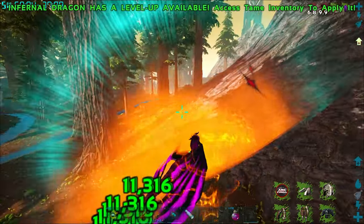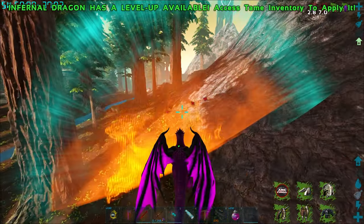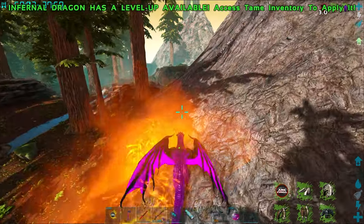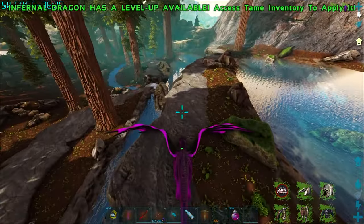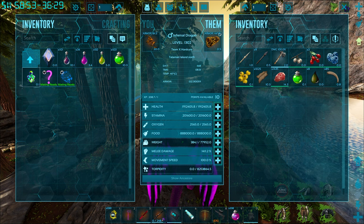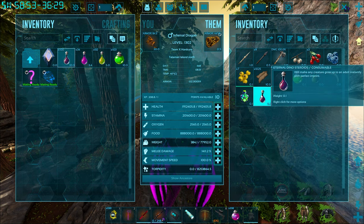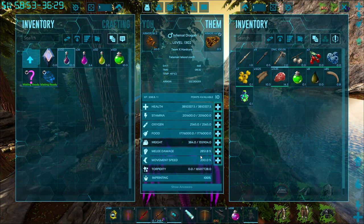Bionic Giga right next to our base — okay that's fine, we should be able to take that guy on. Let's just get out of the way of him a little bit. I've got another one of these potions that give us all of the levels, let's get that in. 3.8 million health, 2,800 melee. Let's give you one of them — that is going to give us all of the levels, there we go.